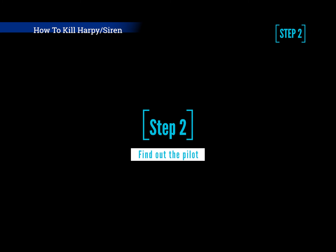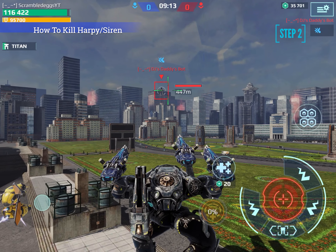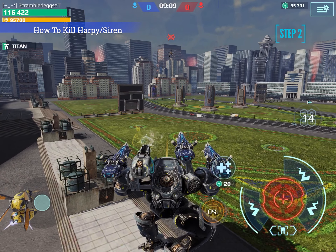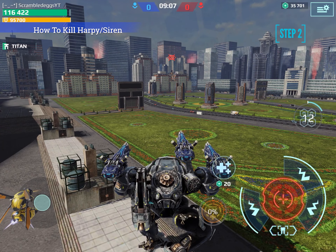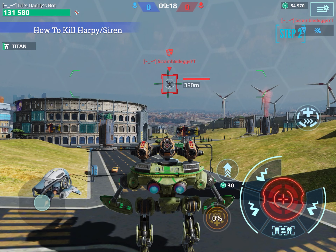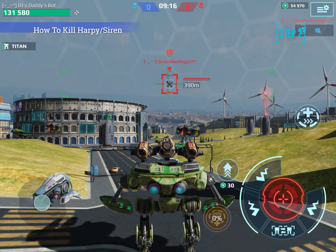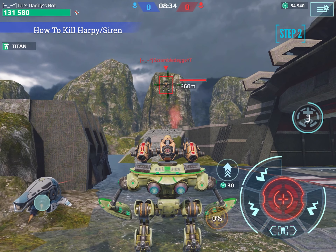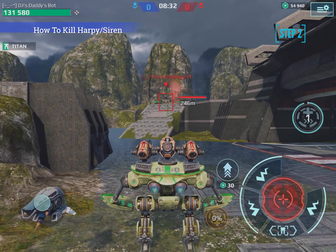Step 2 is finding the pilot. This may seem impossible, but if the Harpy or Siren has the Redacted Twins, when they are falling after using their ability, they will be in stealth after landing. Yang Li gives them a shield — there will be a shield icon over the Harpy or Siren while they're in the air. If none of these apply, that means they have a non-legendary pilot.